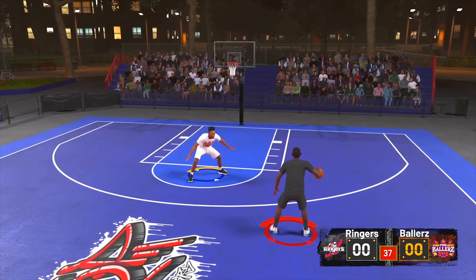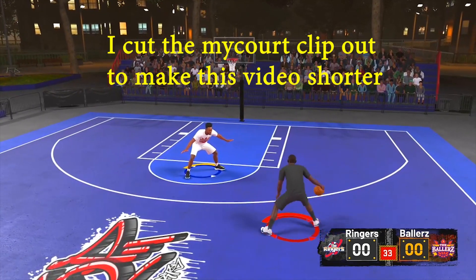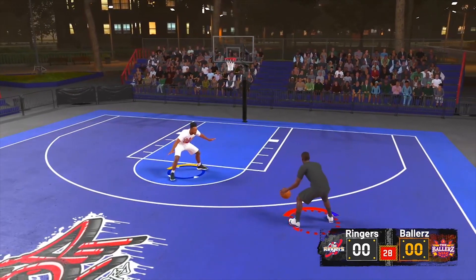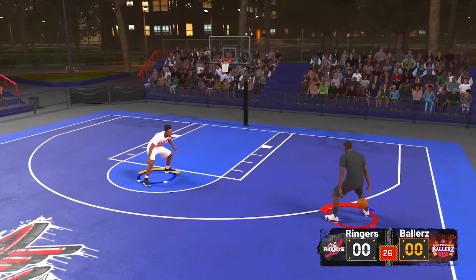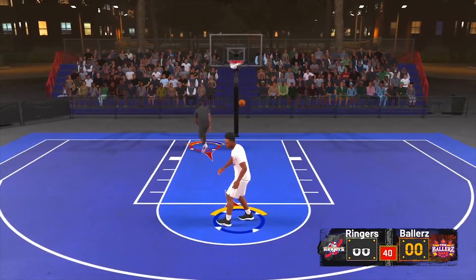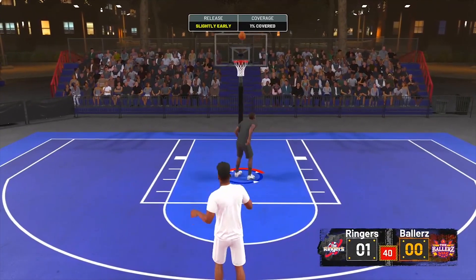Alright, so here I am in the blacktop. Basically the first move I did was like this — and I zoomed out of it. Now compare that to what I was doing in the mod court and compare that to what I'm doing now. Look how much faster he is. You can definitely get open off of this real easy. That's all you really need — just moves to get open.